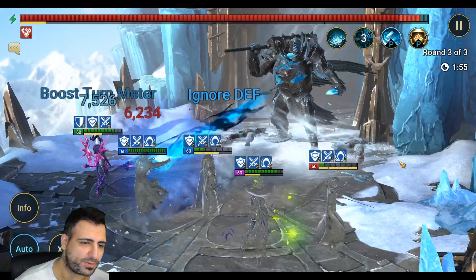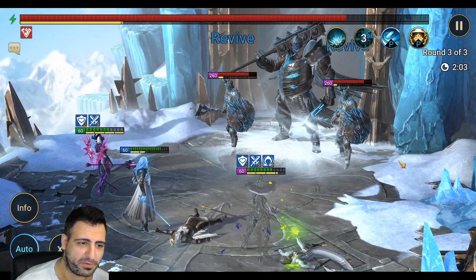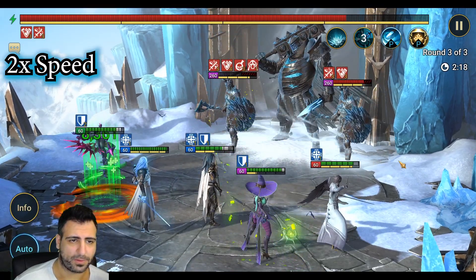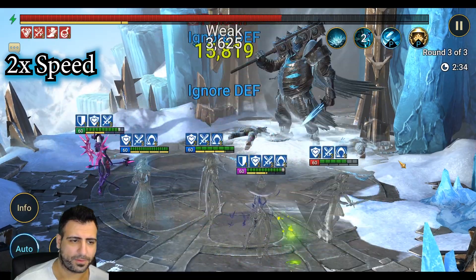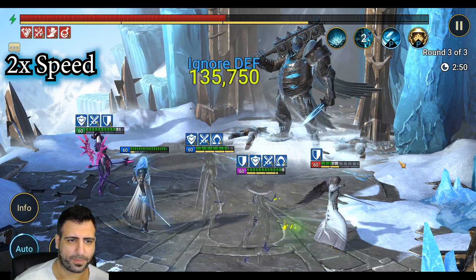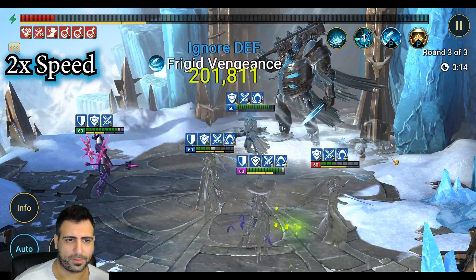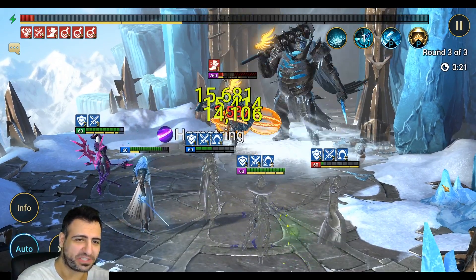It's all RNG if it's on auto whether he's going to get that block revive off or not. But if you're manualing it you can get block revives off any time you want because you can target whoever you want. At two times speed — 201,000 damage. You can see he does so much damage it's not even funny.